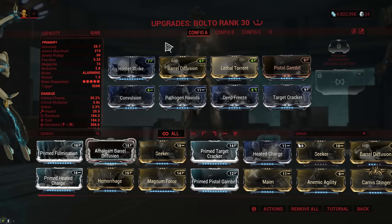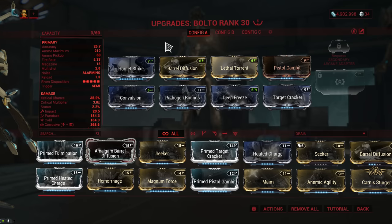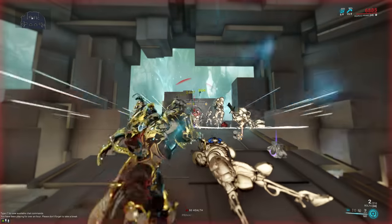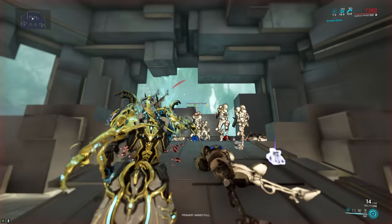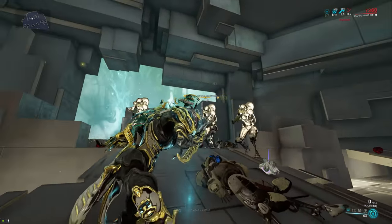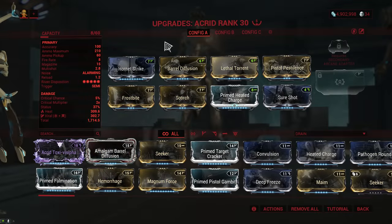Next up we have the Balto, where the fire rate was reduced from 6.67 down to 3.33, but they buffed the damage from 40 up to 64. Here you can just about feel the lack of fire rate if you really tried, but it's more than made up for with the extra damage. It's actually quite a solid weapon now that you can easily take into sorties.